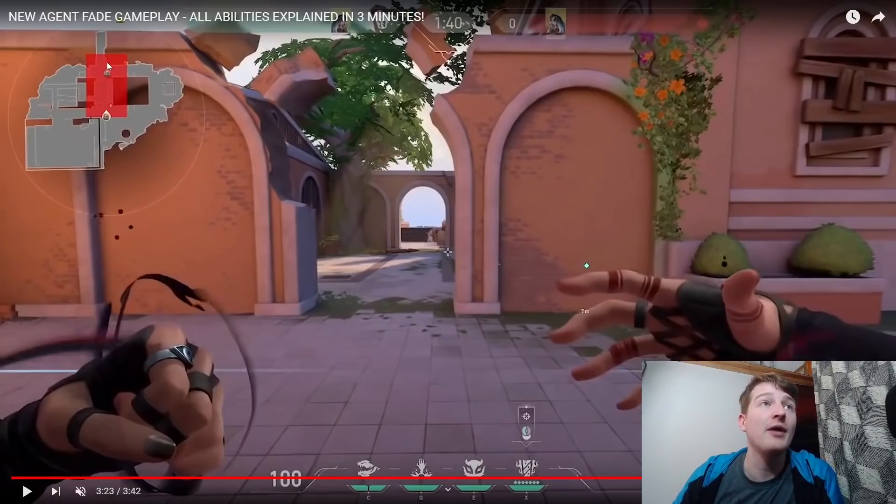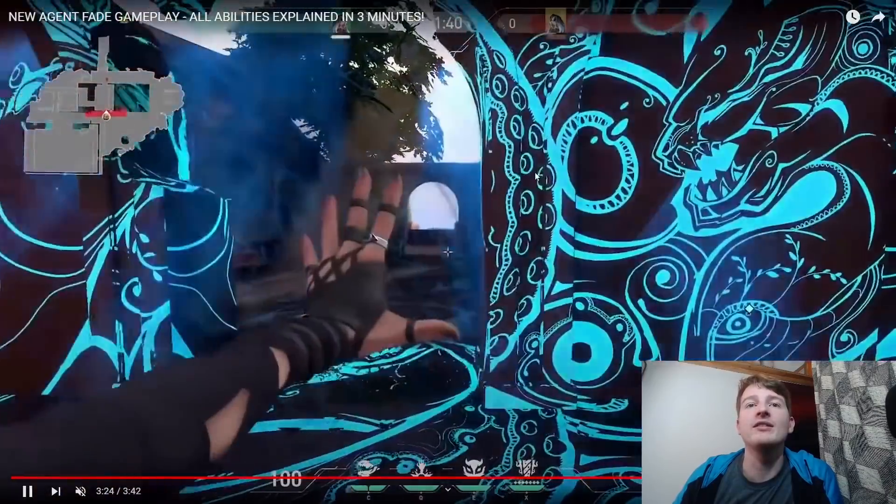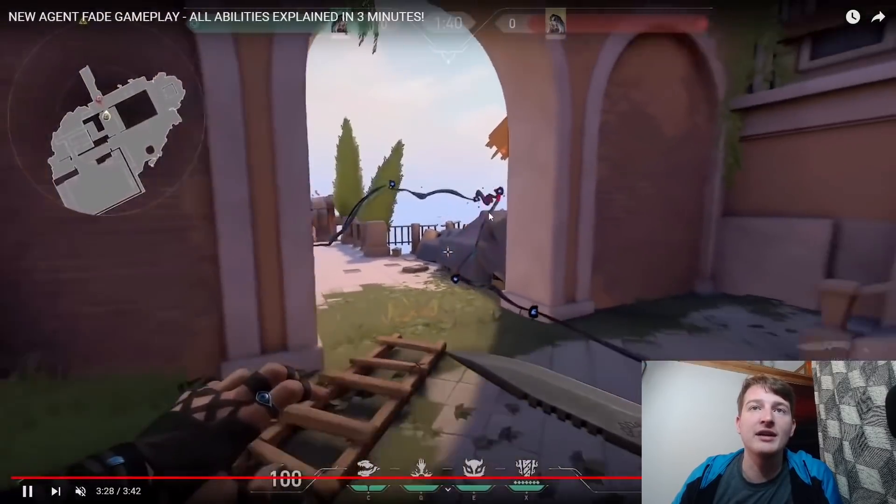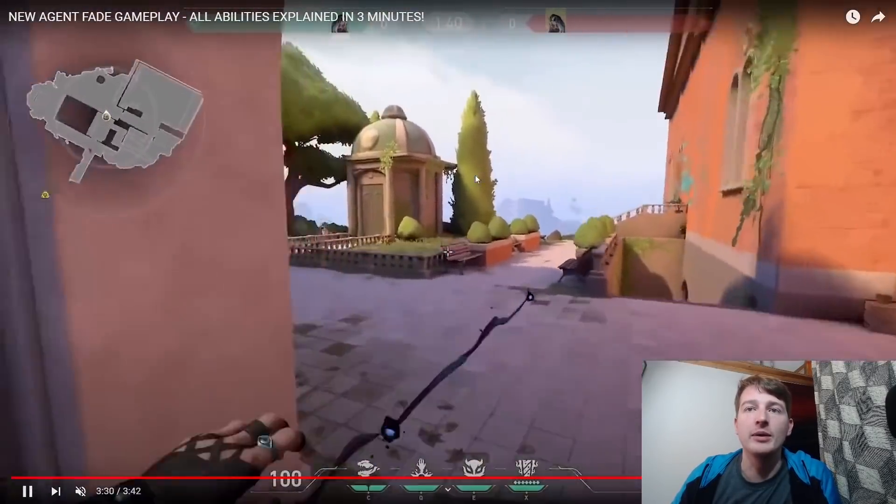And lastly, her ult has a very wide area of effect and looks really cool. What it does is mark you and give you decay damage. You can then attach Prowlers to follow those marked people, and that will happen for everyone within that big area.